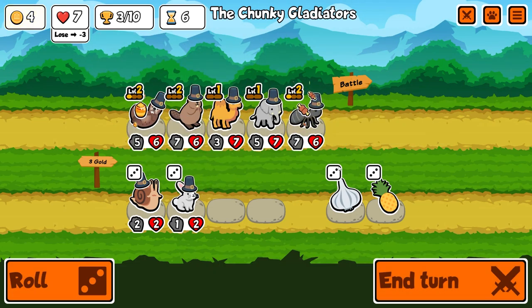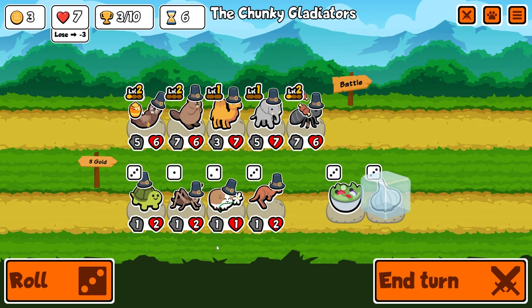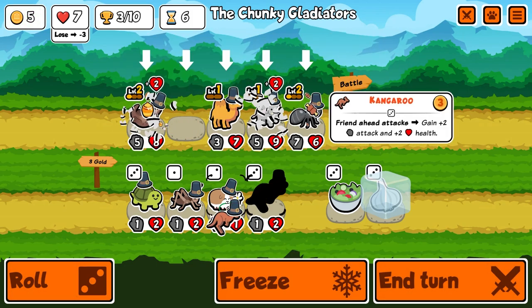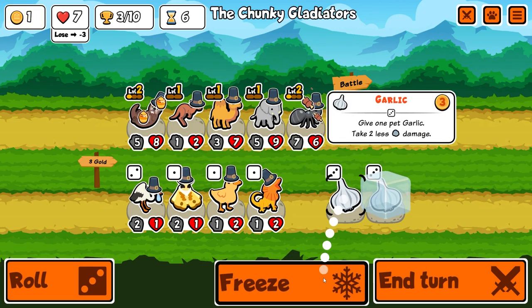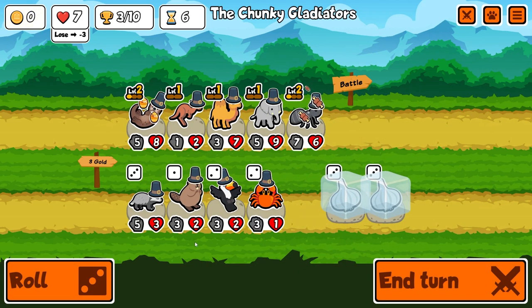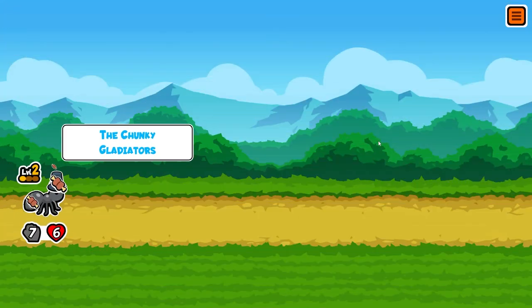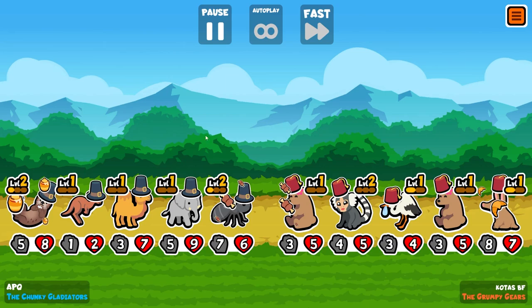I'm gonna freeze the garlic armor for one spin. There's the kangaroo that I want so badly — I'm gonna sell the beaver, add the kangaroo. Re-roll a little bit, freeze another garlic armor. This is still a very bad build — we're all level one right now, all three of the main pets I want.